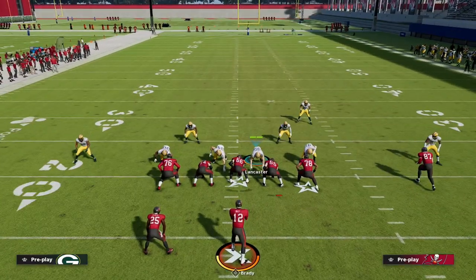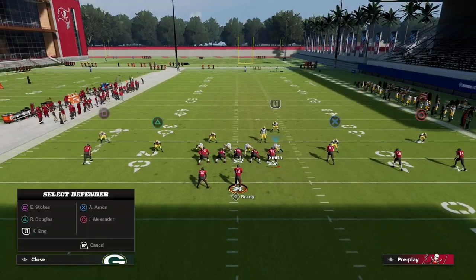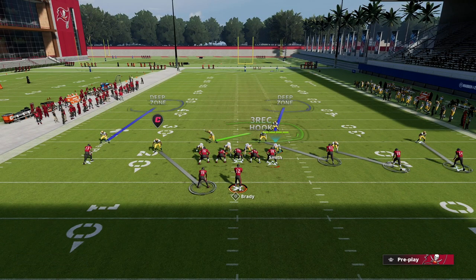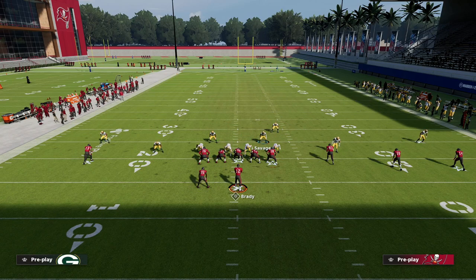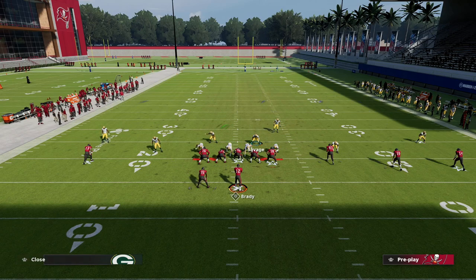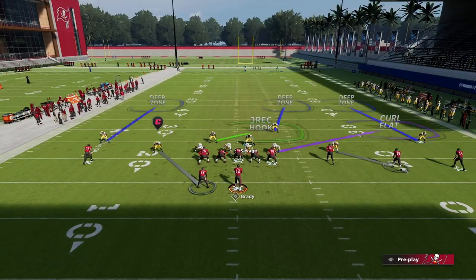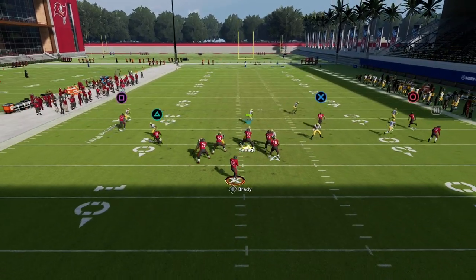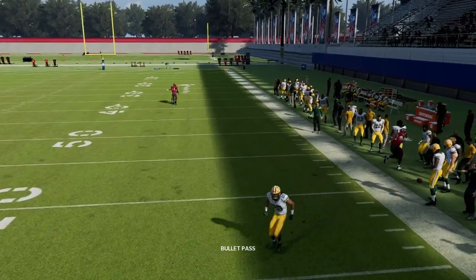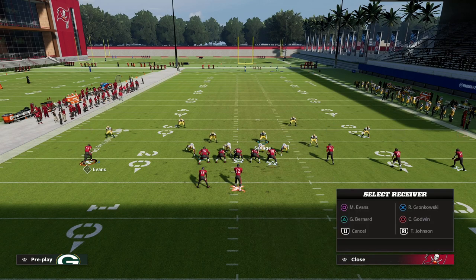This is why I like to have cover one hole in my audibles. With cover one hole, your slot corner is manned up on that number two receiver. What we're going to do is outside quarter to the safety on the right side, inside quarter on the right side, and leave the safety on the left in man coverage on the running back. Add a curl flat defender on the right side for underneath coverage, and you'll see he has better leverage on Gronkowski. If you click onto him on the corner route, a lot of times that will be an interception.